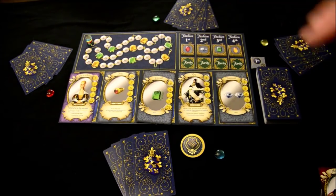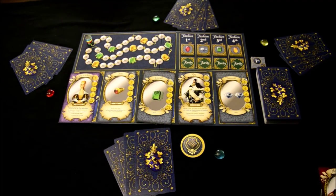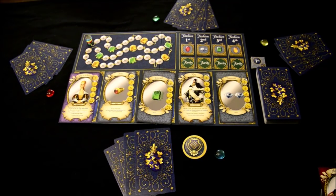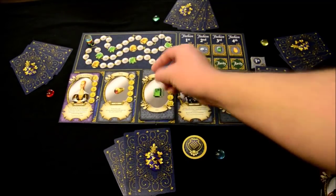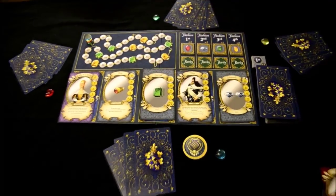Each player gets four cards from the deck before you slide in those merchants. Randomly determine a start player, though that won't matter much once the game begins — you just keep going around taking actions, sometimes interrupted by sales. You'll put out five random cards into the lineup and place market adjustment markers on each in their top spot.